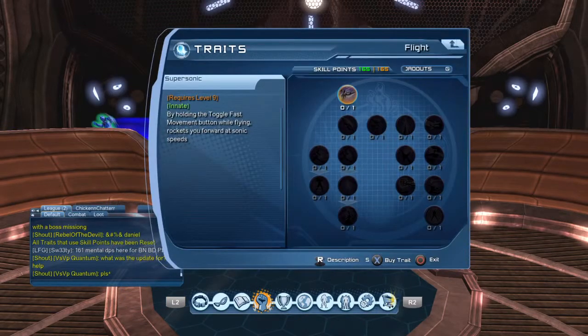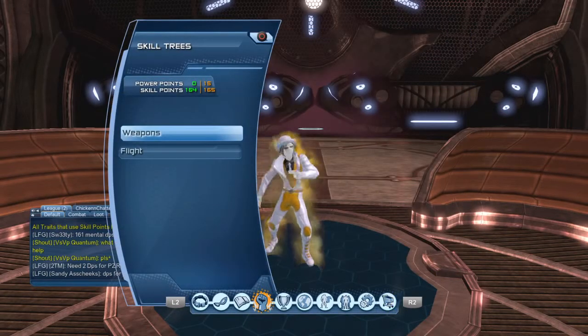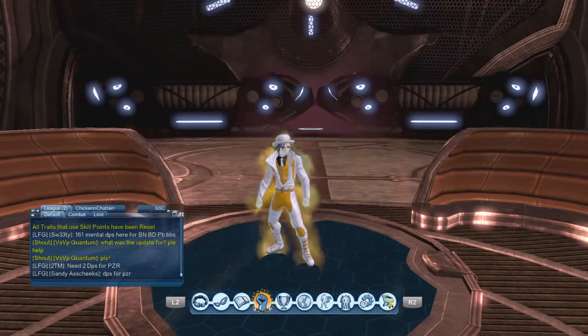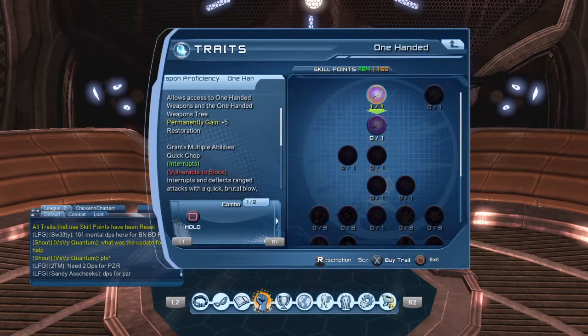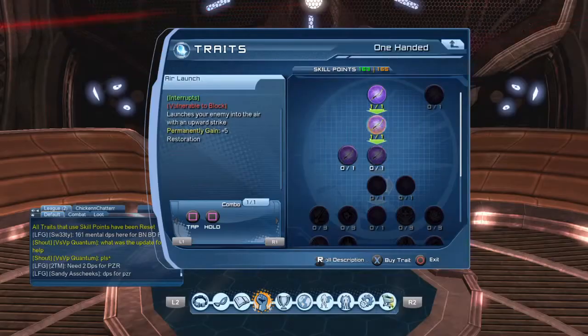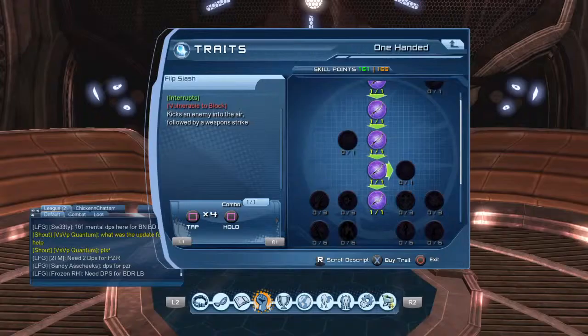In my skills, the first thing I'm gonna do is set my flight — you want to do your supersonic flight because if you don't, you'll forget. I do it first. In weapons, I'm using one-handed and I'm speccing precision, so this is what I do for DPS. The first thing I do is take off these four and I'm gonna do the flip slash, so I'm gonna grab that fifth one.